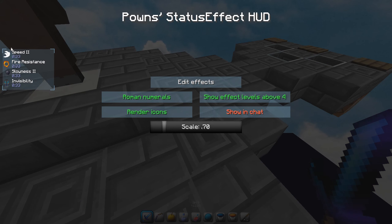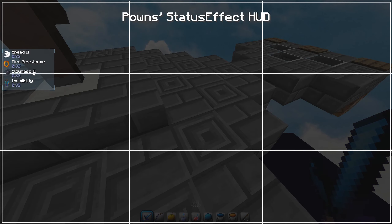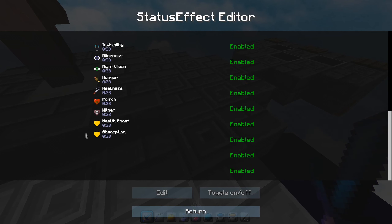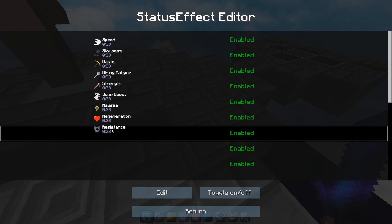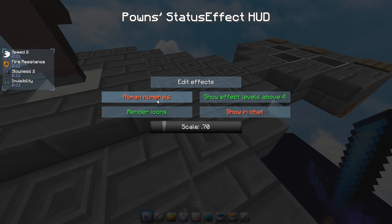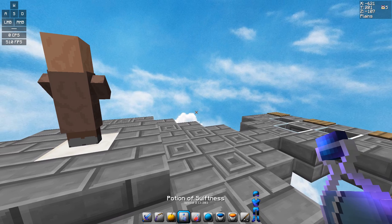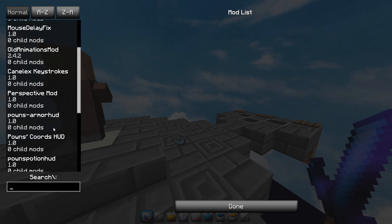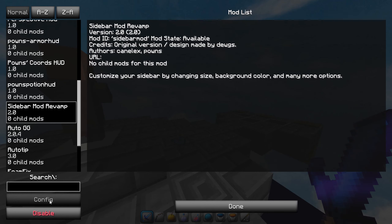Next mod: Potion HUD. It'll show your potion effects right here. You can edit effects, change the color of the duration. You can display as Roman numerals or regular numbers — I like Roman numerals. You can also toggle icons, show in chat, and if you have an effect level above four it'll show like my speed right there.